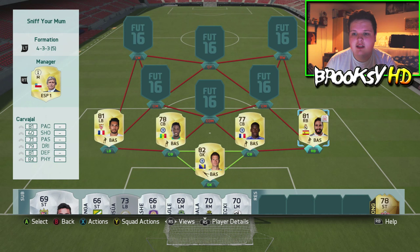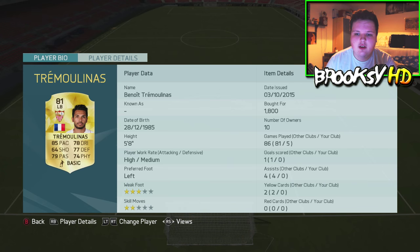At left back and right back we have Danny Carvajal into the team, because you guys know how much I like this guy — really good attacking fullback and also good defensively. And then we have Tremolinas on the left hand side, really solid left back, really insane stats for a left back.